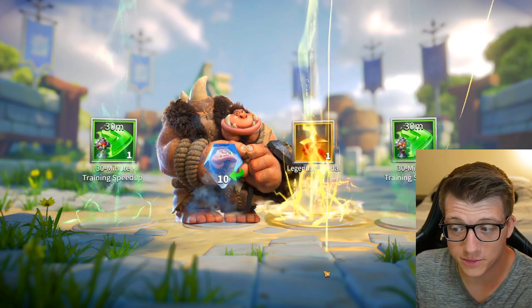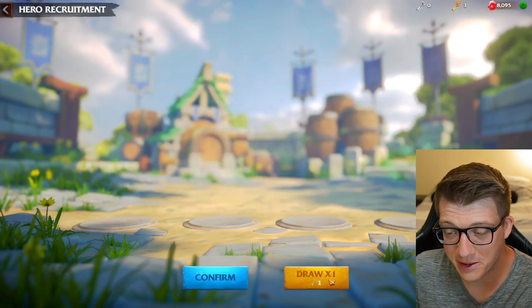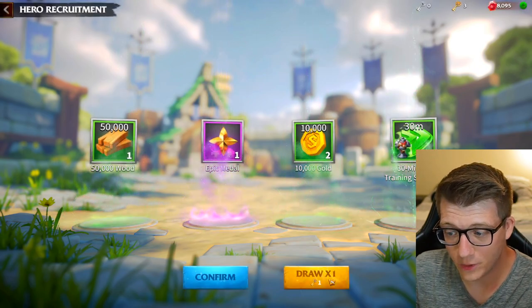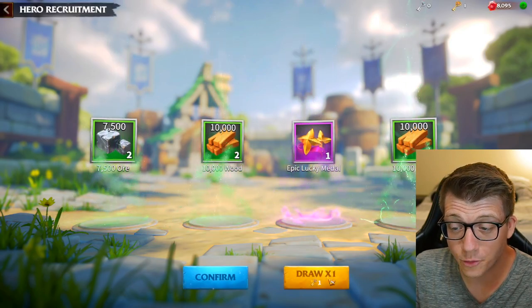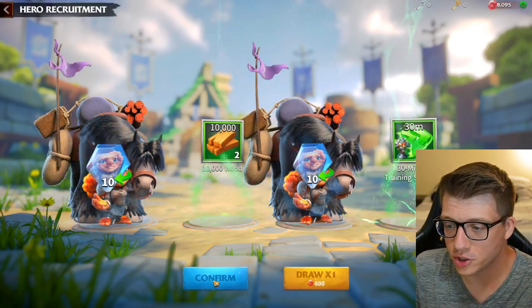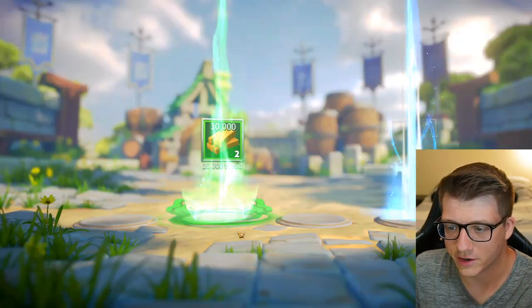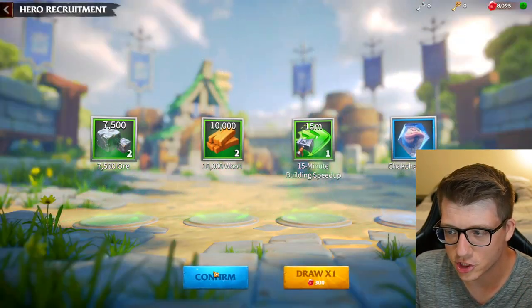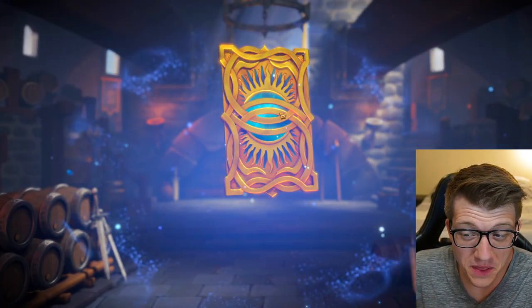We were down to one key but we're up to six now - I don't even know how that happened. Let's keep it going. We got nothing crazy on the remaining keys. We did our free silver chest and got pretty much nothing. Now we're up to 21 universal artifact keys, so let's open these and see what we get.